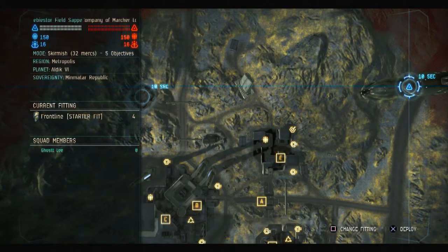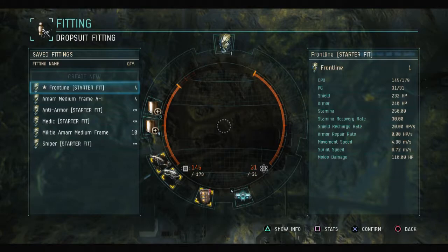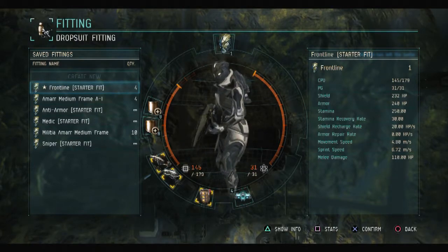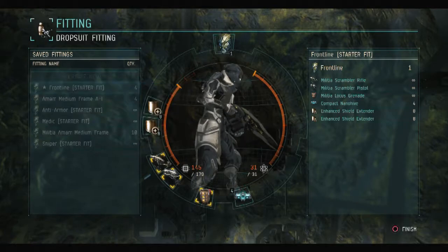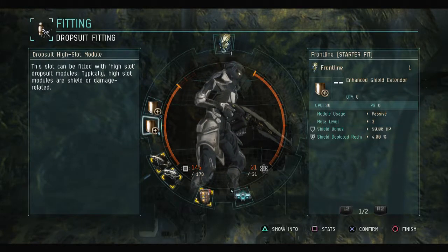What's up blueberries, my name is Elton Hilt and in today's episode of Learning Dust we're going to be playing with the Amar starter fit. As you can see, I've modified it from its original — I've included two enhanced shield extenders and a nano hive. Let's go in and take a look.